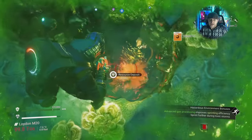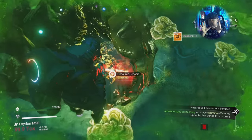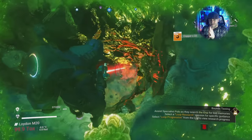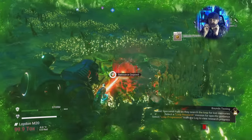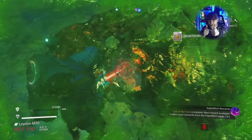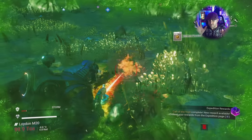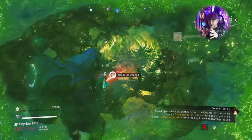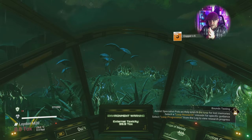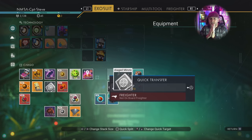That's pretty much my tips for the starting system — I've done all of this before leaving the very first system, without even going to the first rendezvous point. I'm also using the solar ray on my terrain manipulator to turn copper deposits into liquid sun, which I can turn in to Polo up in the Nexus because he likes liquid sun.